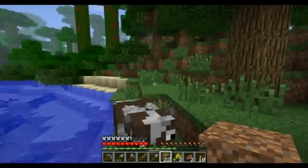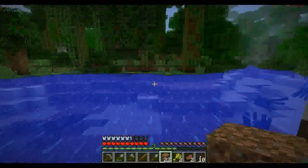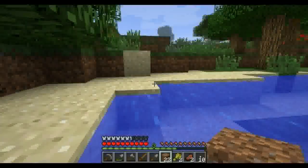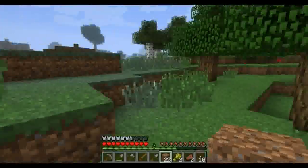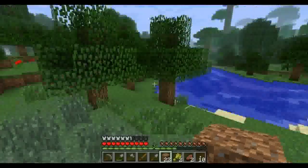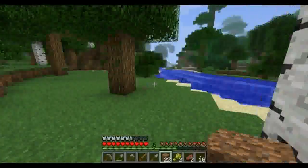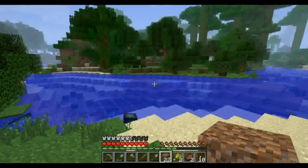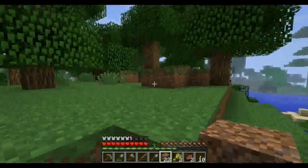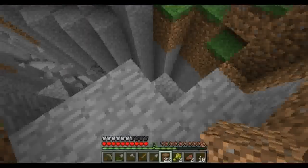I see cows and squid, but I do not see any pigs. Mr. Cow, where are your pig friends? Where are they at? Where did they go? I know you guys don't hate each other, you mutually work together. Okay Mr. Cow, let's find us a pig — I'm sure there's some around here somewhere. It's funny, when you want a pig you can't find them, and when you don't want a pig they're all over the place bumping you, knocking you around.